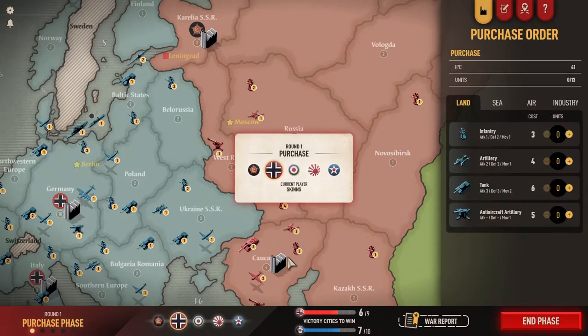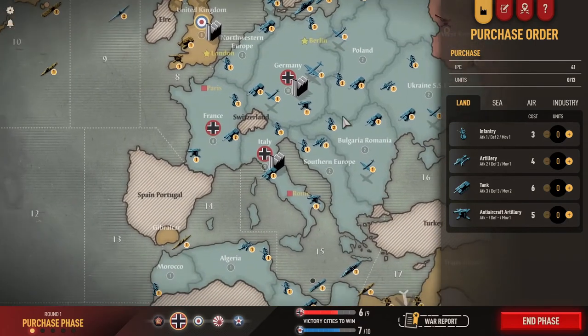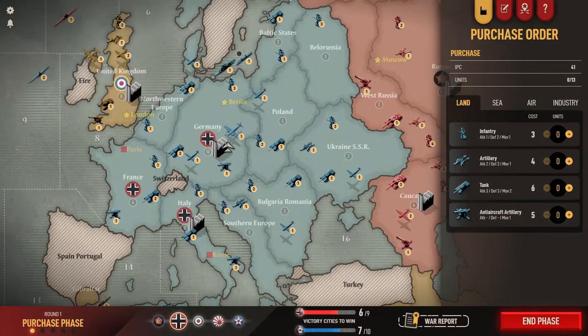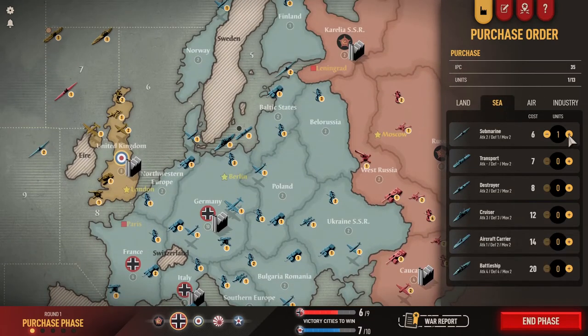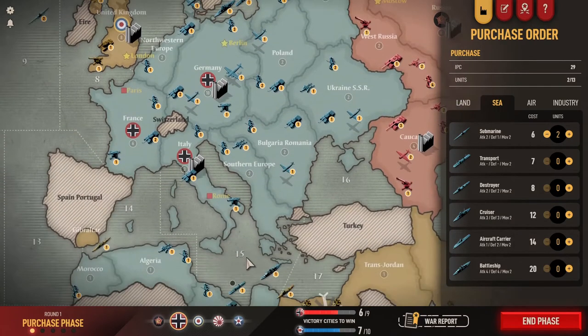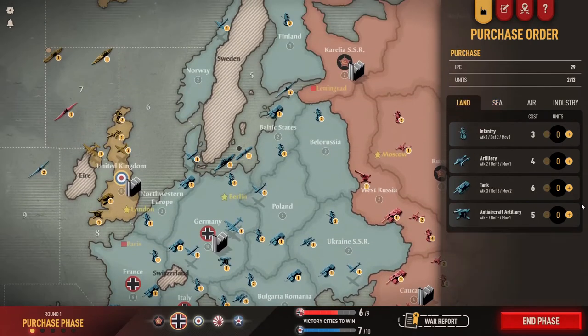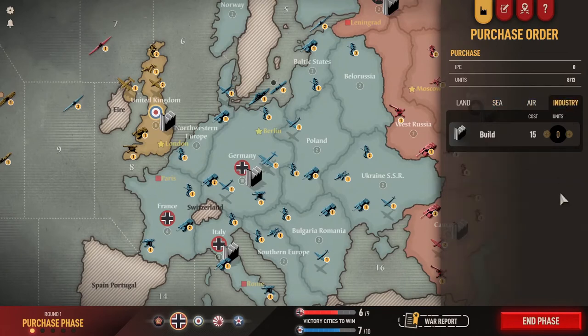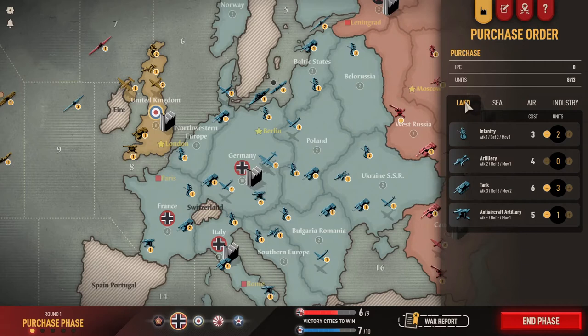Okay, here we are - Germany's first go. Everything blue is Germany's. We want to try to get down and take Egypt as quick as we can. First, purchasing troops - I always do this: I'm going to purchase a couple of subs, they're more for cannon fodder. We're going to concentrate on some tanks, a couple of troops, and an anti-aircraft gun which we can put on Germany to defend against bombing raids. We buy what we want - buy the game and play it, it's excellent. End the phase and go to next phase.